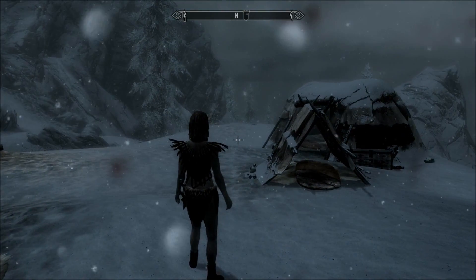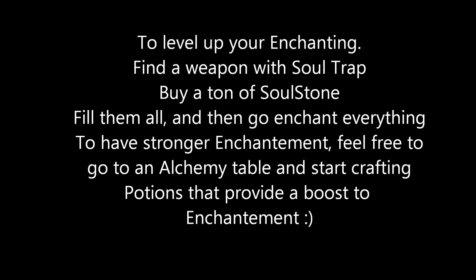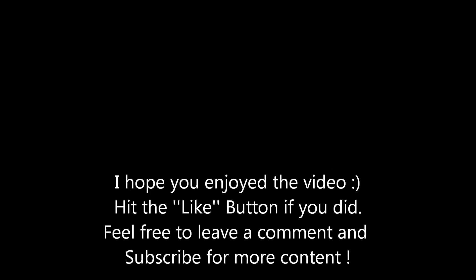Basically, you need enchanting, and obviously you level it up as much as possible. Once your enchanting is pretty leveled, all you have to do is disenchant an item that has the property of mana cost reduction for destruction spells. Then you just level up and apply it to all the items you want, and you will eventually get 100% mana reduction for your destruction spells.